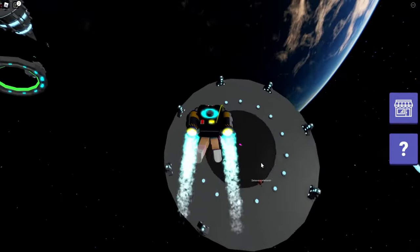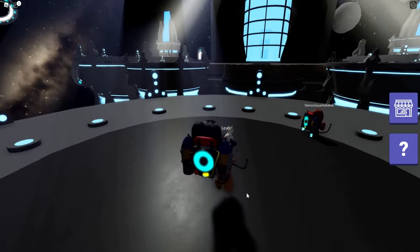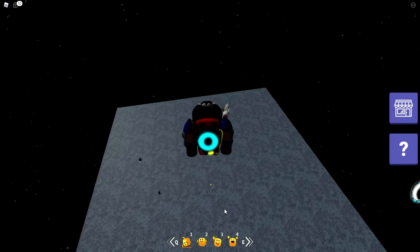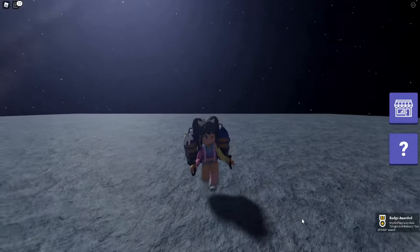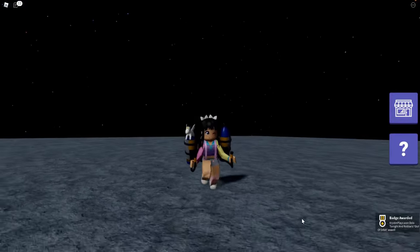The fourth eye is going to be right here on one of these platforms — this one is purple. The fifth and last eye is actually going to be inside the red planet, so just go through it and land down on the platform. This gives us the fifth and final eye. We've got our badge which means we've got our new free item.